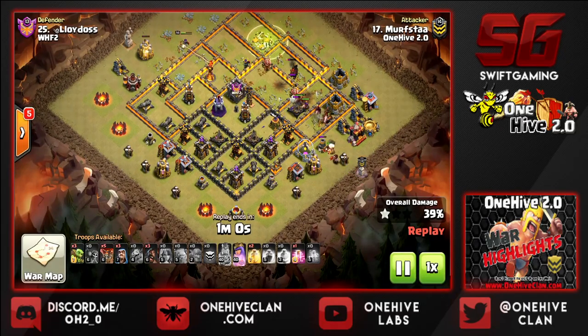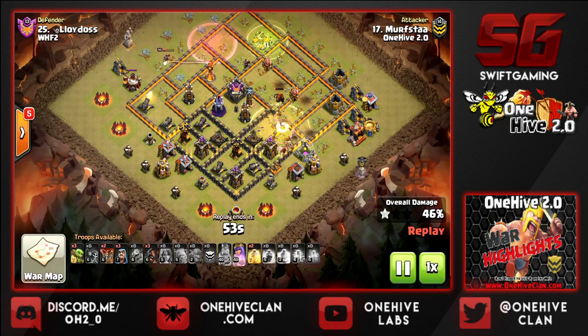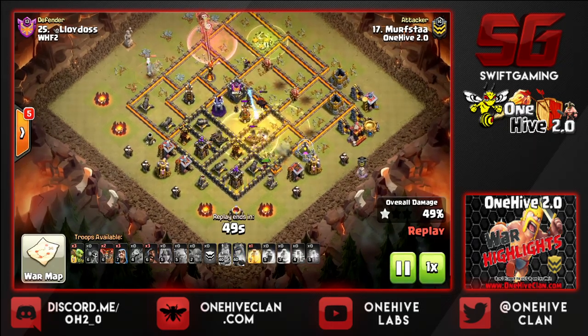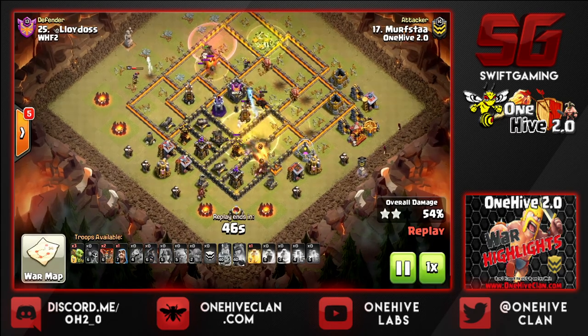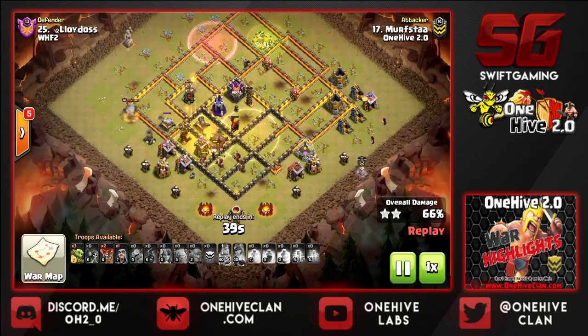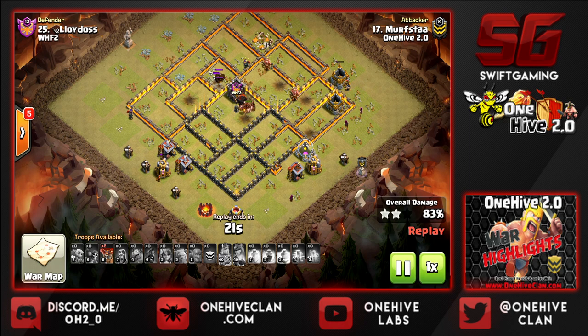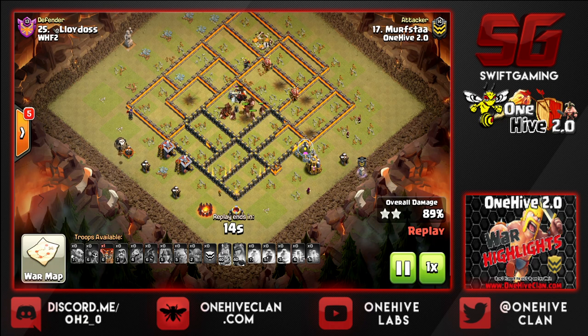At this point it's time to send in the hog riders — trickling them in where needed, then pre-dropping the heal and pathing where the hogs will go next, which is super important. The hogs are under fire from the bomb tower — could have delayed the heal a little bit longer, but we got the job done. Queen is still up with a sliver of health, finally goes down with a mortar blast. Under heal, the wizard tower working on those hogs does absolutely nothing. The final defense goes down, taking out the clan castle — great work by Murphstub with another 10v10.